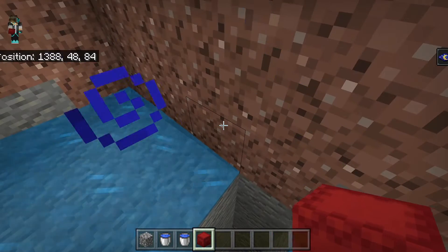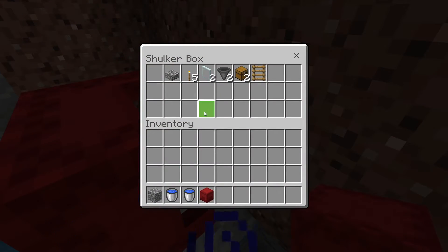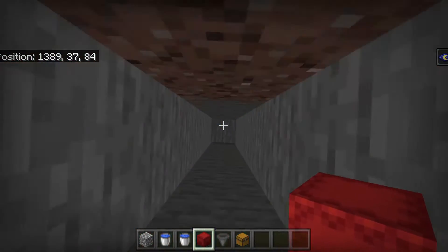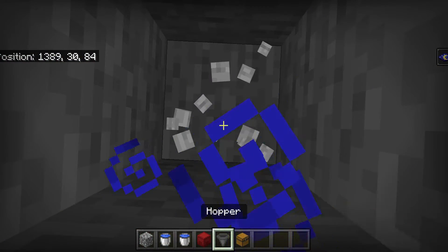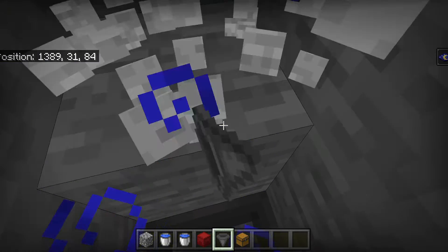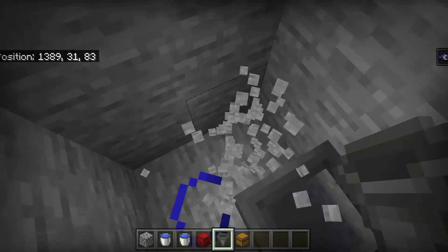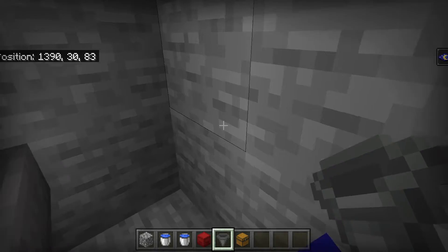Now I'm going to get out the two hoppers and two chests because we need those for the collection system. Go down, break one block, and place the hopper down. This will be a little area where we go to kill the zombies or skeletons.